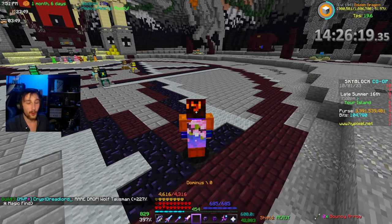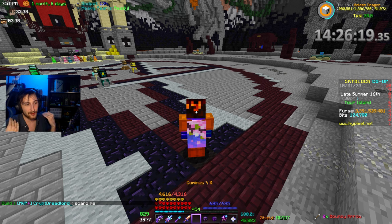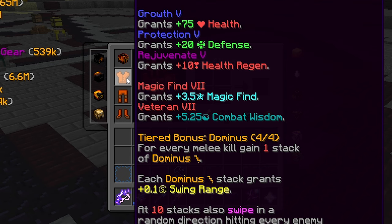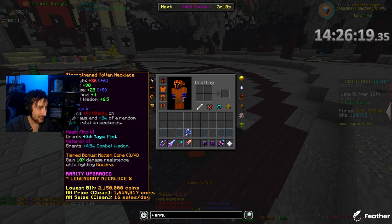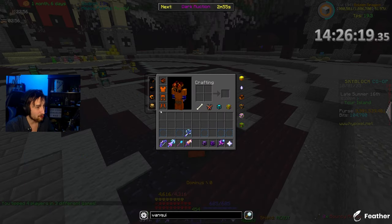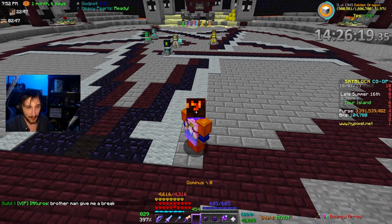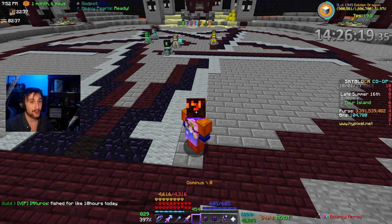I have been hard at work today and I wanted to show you that I have upgraded my ghost grinding setup. It's literally just to max out the XP possible. I got veteran 7 on the helmet, magic find 7 veteran 7 on the chest plate, veteran 6 on the crimson leggings and boots, magic find 6 veteran 6 on the necklace, veteran 6 mana regen 4 on the cloak, veteran 6 on the molten belt, and veteran 7 on the glowstone gauntlet. It's not just ghosts I've been doing - I've been doing some revs as well. I've spent 14 hours today and my golden dragon is level 194.